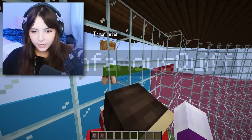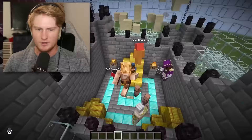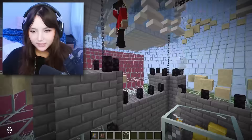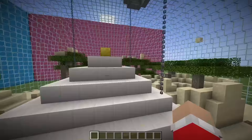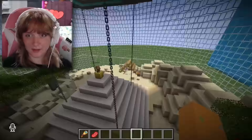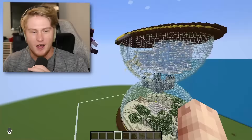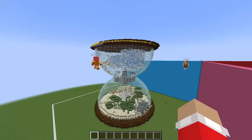Up here is our modern society - we got some skyscrapers, a little infinity pool thing going on. Connected to us is our past - going back in time to the medieval days. This is actually insane, I like how you connected it - it's in like a cool hourglass shape. I'm gonna say 10, this is awesome, the concept is amazing and you really executed it well. It's a 10. Yeah I think I'm gonna give this a 9 - meaning Kipley also got 29 out of 30.